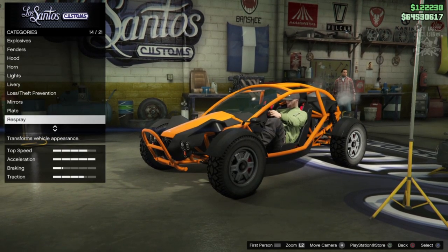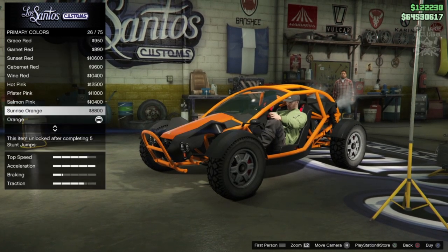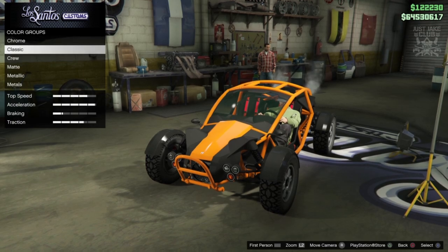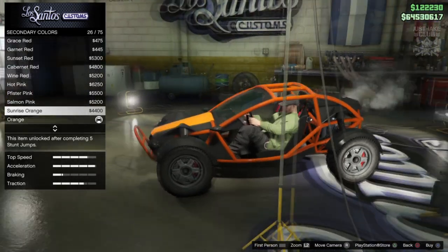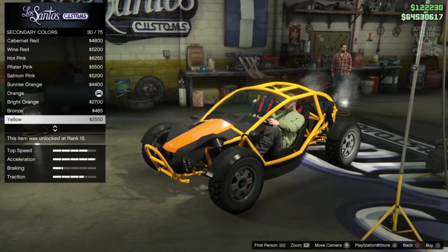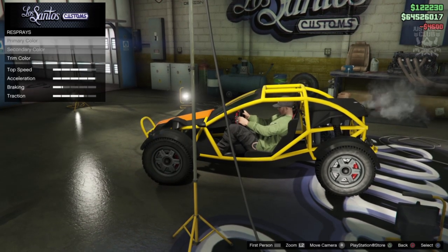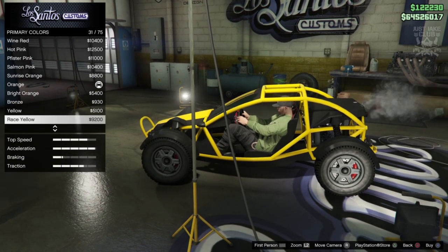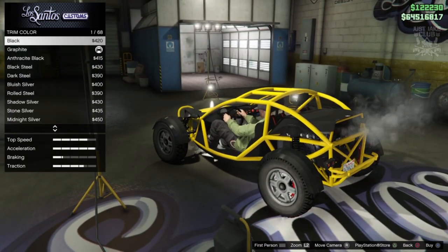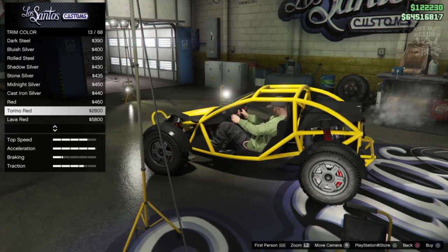Then we've got respray — something we might actually be able to change. I think it looks quite good in orange, but we're going to go classic. The secondary color will be the cage. I actually thought orange looked quite good on this, but I haven't had a yellow car for a long time. Because I've got carbon all over it, let's make it look like a bumblebee. I'm going to go race yellow — proper yellow. We'll also change the spring colors to Torino red, which is quite nice.